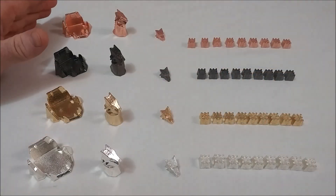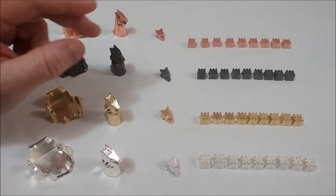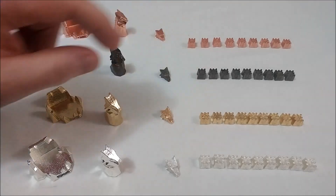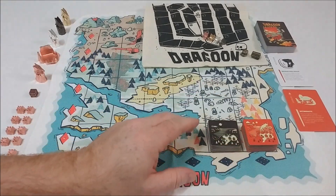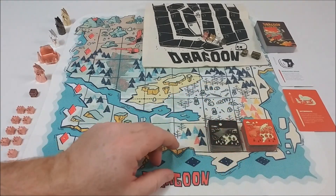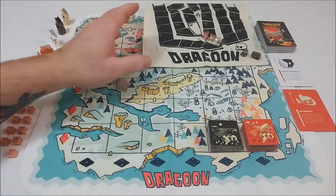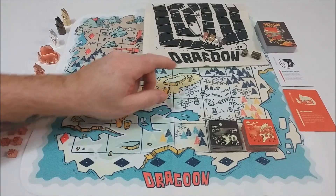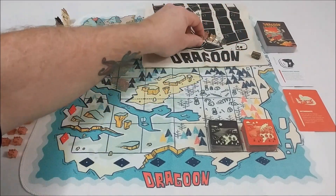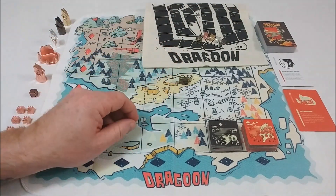Each player will receive a cave, a dragon, a dragon skull for tracking score, and nine claim tokens. The cloth playing board will be populated with tiles of villages or cities, based on coordinates rolled. On the scoreboard, each player will place their dragon skull, and you'll also place the human skull that will track the thief's treasure during the game.